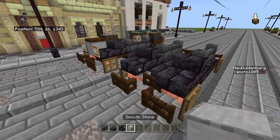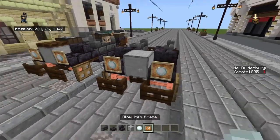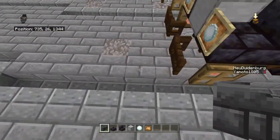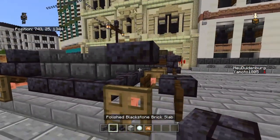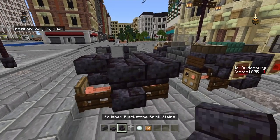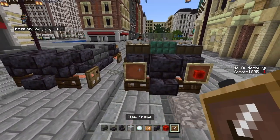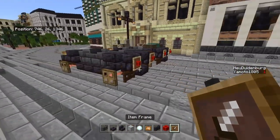Get some smooth stone and place it right there. Get a snowball and a glow item frame - if you don't have it, just use a normal item frame. For these blocks, if you don't have them just use stone brick walls. Put it like that for the back wheel arch, then put upside-down blackstone brick stairs right there. Get some brick walls for the back headlights - just get a block of redstone and put it in a normal item frame.